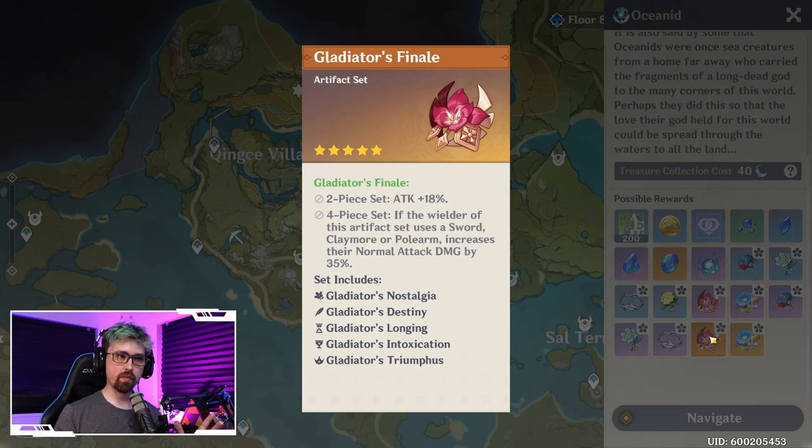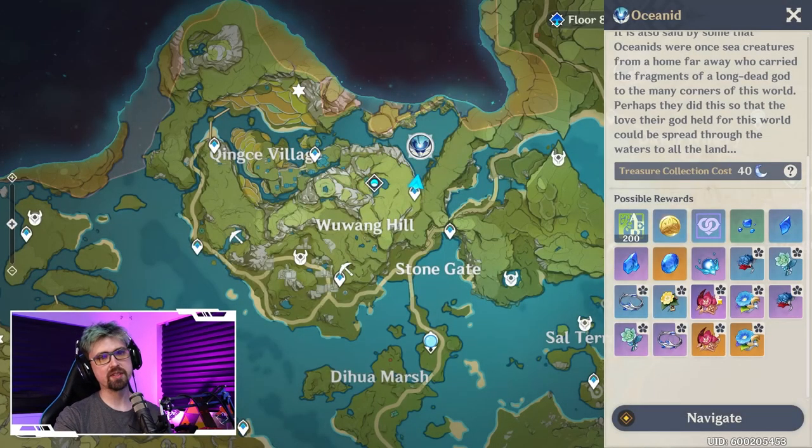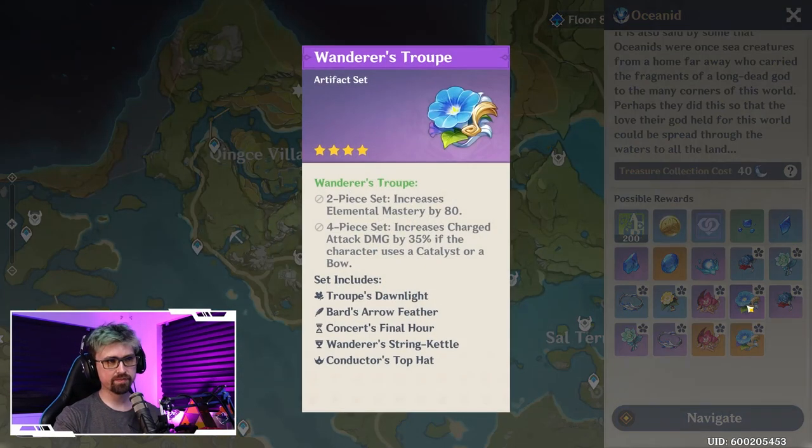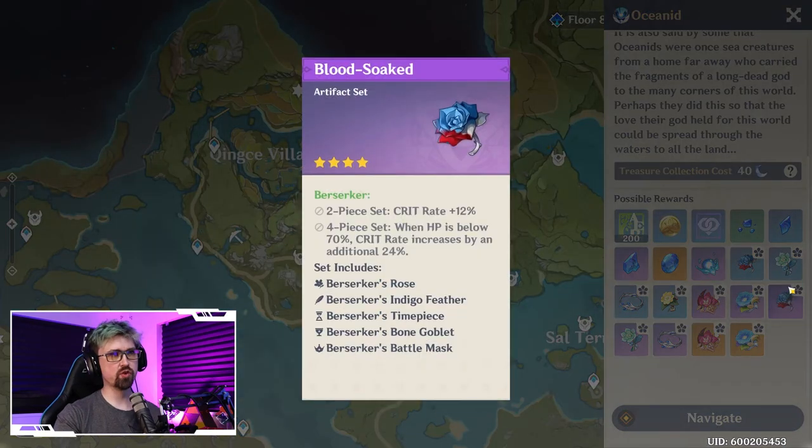Should you go out of your way to farm it? In my opinion, no — even though the attack set is really good and the four-piece is one of the best for Razor and a bunch of other claymore characters. The problem is you're really going to get a lot of Prayers of Destiny or Tiaras and other bad pieces. The other sets that drop alongside it — Wanderer's Troupe isn't too bad, and Bloodstained Chivalry is actually pretty good too with the two-piece crit rate bonus.